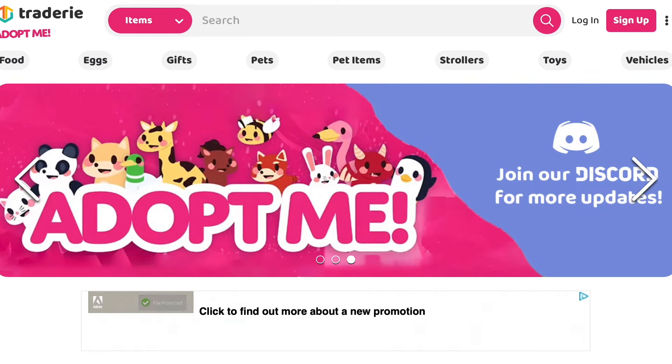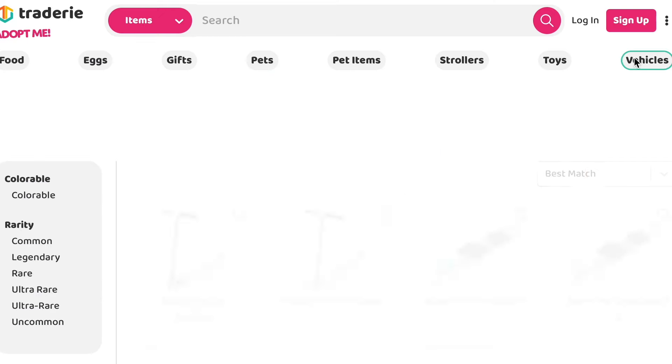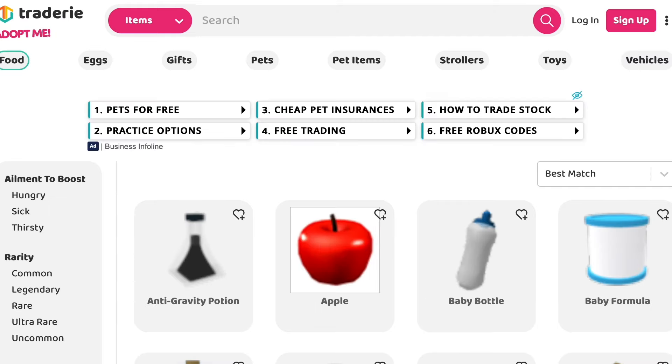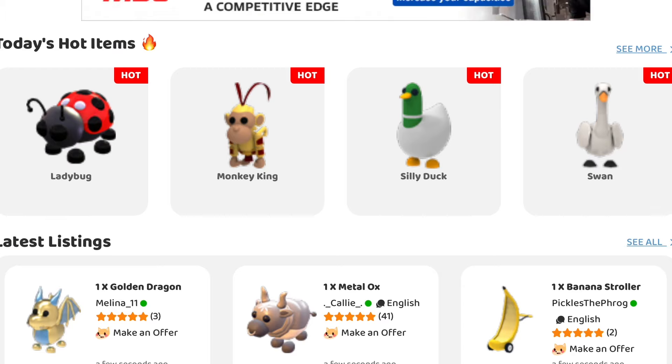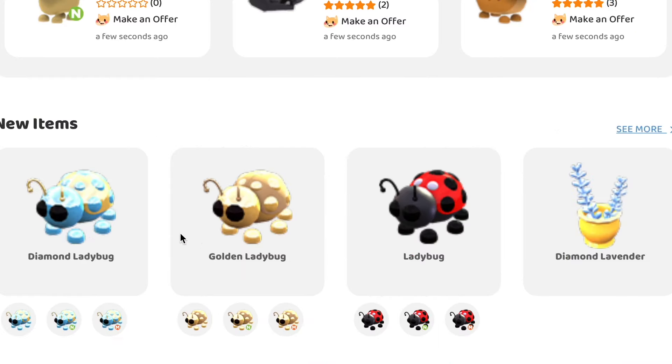Tradery has everything available for trade. There's the full selection of pets, vehicles, food, and everything else Adopt Me. On the homepage, you can see Today's Hot Items, which changes daily according to the most popular items on the site. You can also see the very latest listings — these right here were just added seconds ago — and the latest items added to the site.